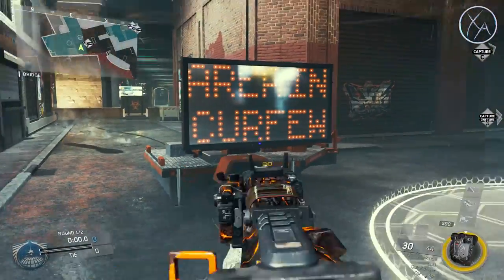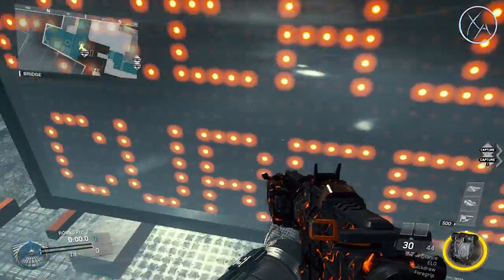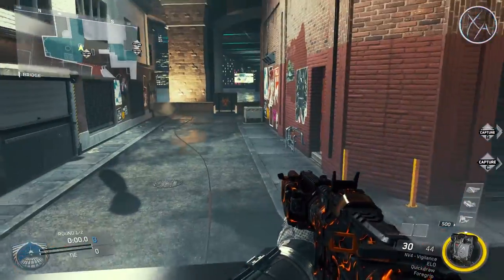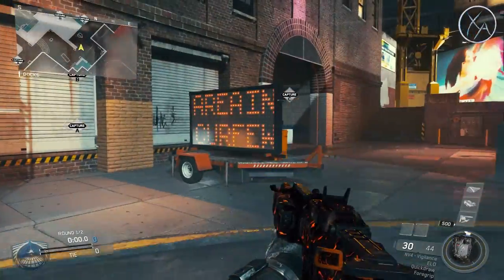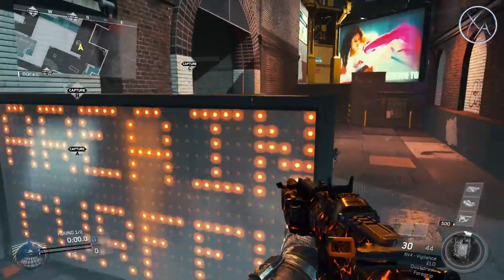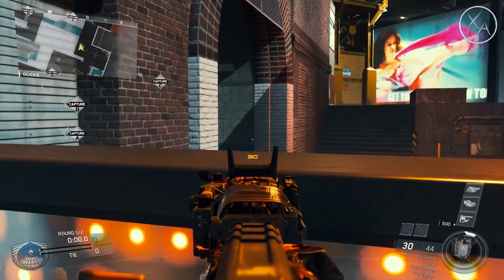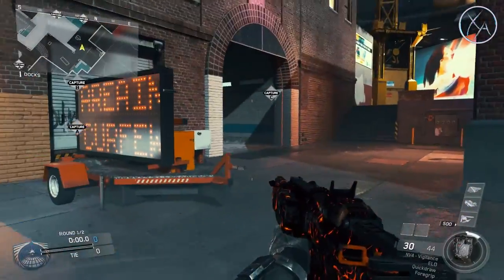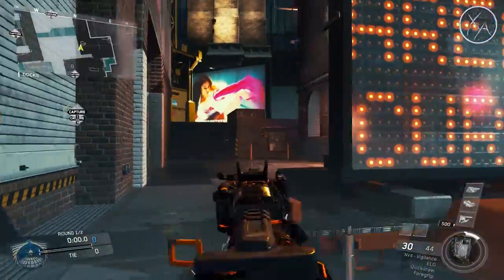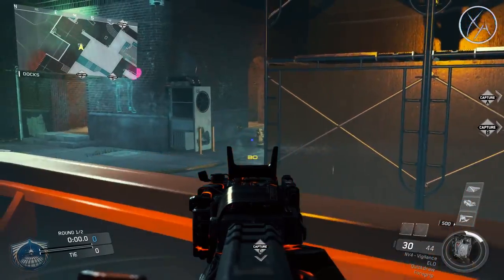Now this one's pretty straightforward, but this sign right here — I don't see a lot of people using this as cover, but it offers excellent cover if you jump up on top of like the wheel area right here. You can look over top this way, and from this direction you can look over top that way. And this also holds true with this sign over here. I don't see too many people using this when it offers excellent cover — it's a great head glitch. You can pick people off that come around this corner or people that are up in that area. I've seen far too many people just try and challenge people out in the open, and there's no need for that at all.